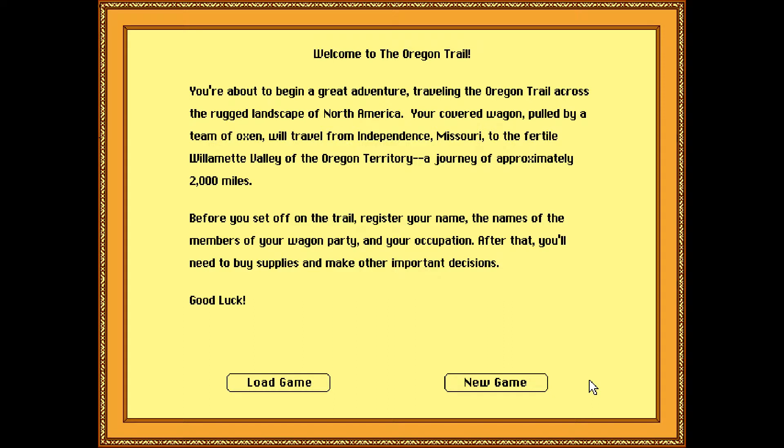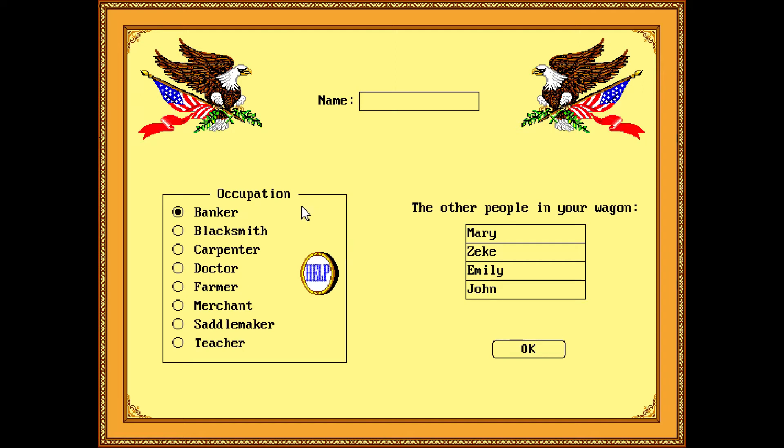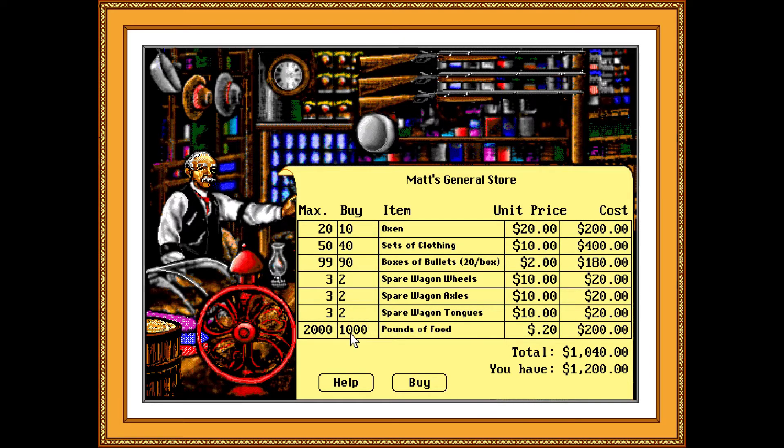Story time. America — we live in Missouri, but the Oregon Territory has opportunities and we're gonna go over there. Our name will be Dark — we'll be Dr. Dark. Because, hey, money, and also less sick people. I want to get there without people dying. So: 10 oxen, 40 sets of clothing, 90 boxes of bullets, 3 of each of the wagon parts, and 1,000 pounds of food. That should be good.